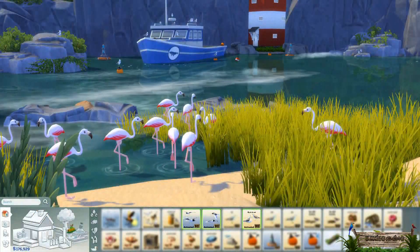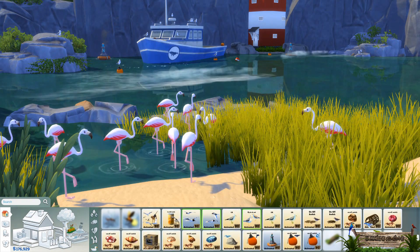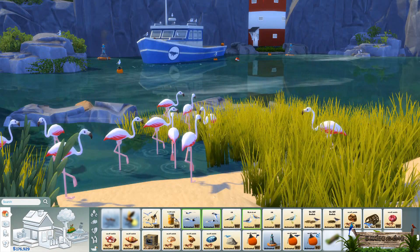You can find all of these objects in-game by going to the Ponds VFX section. If you have other seagull mods or beach mods in general made by me, you can find them in between them.